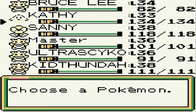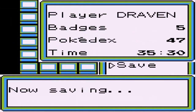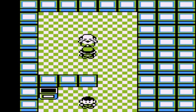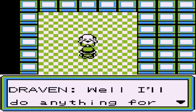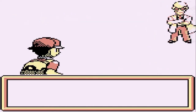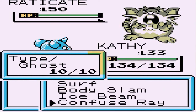I have a feeling this guy's gonna come out with some flying type Pokemon, so let's switch out to Kathy and save the game just in case we mess up. Here we go - Joe, the leader of this gym, says his normal Pokemon have never lost a match. I'll do anything for the White Badge!